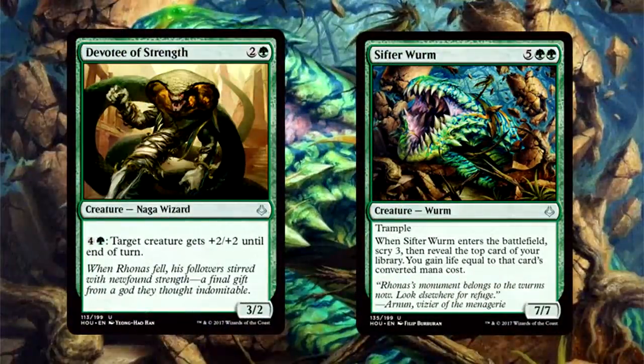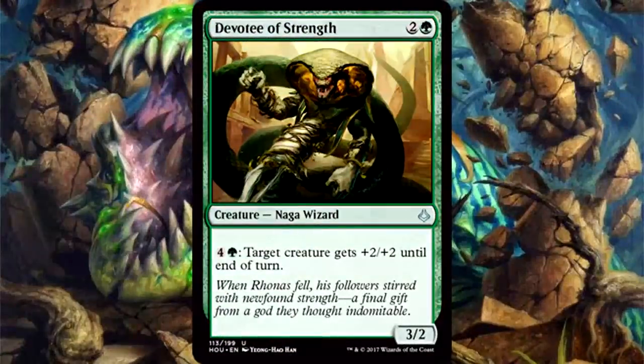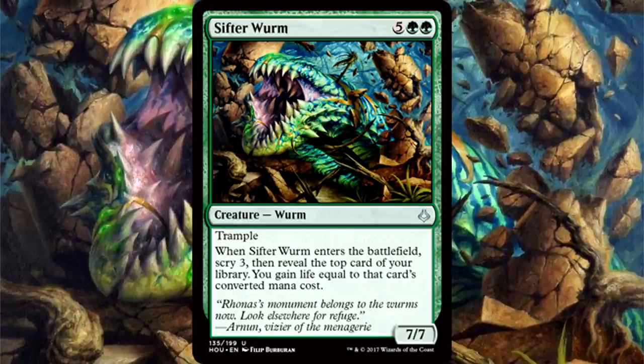Next up: Devotee of Strength and Sifter Wurm. Games go late and these cards are mana sinks that end games. Devotee has a late-game ability that will eventually win you your match, and it's a 3/2 for 3 on its own. Being able to mana dump into the late game changes the flow of an entire match — you have inevitability, you decide when to go all in, your opponent has to factor this one card into every decision they make. And Sifter Wurm — a 7/7 for 7 mana with trample, scry 3, and life gain. If we're talking utility and power, there's no other creature in the set that matches it at common or uncommon. Sifter Wurm is everything you want, first-pick worthy for sure.